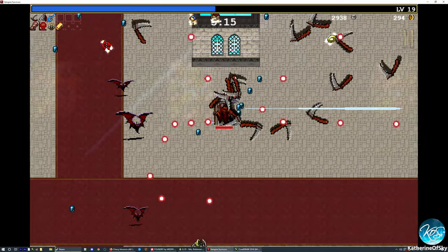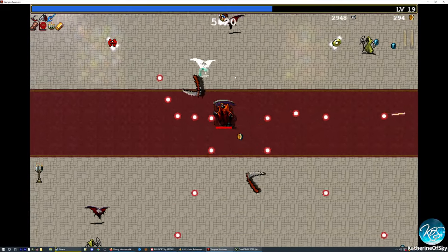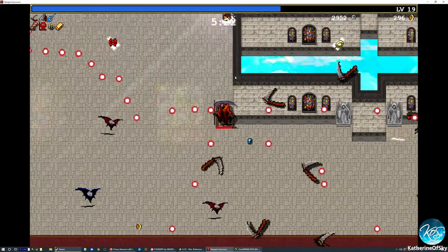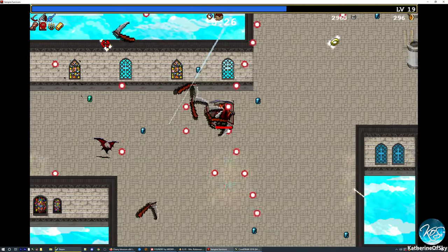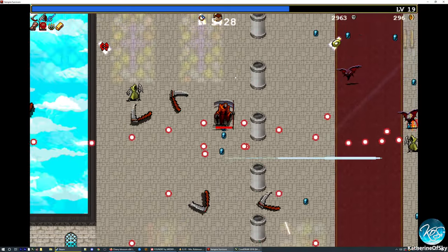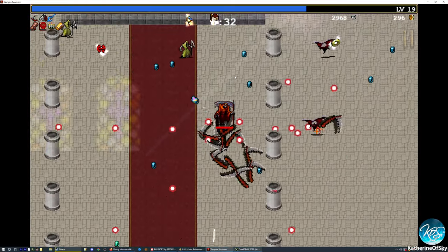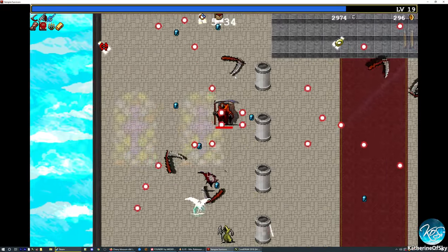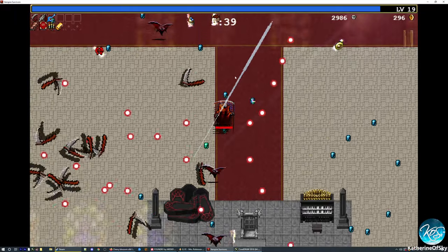We need the other gun. We're probably going to go for Song of Mana as well. I really love the Song of Mana — I find that it just covers the whole area in an AoE that is irresistible, and enemies just come into the light and die from it. Good stuff.